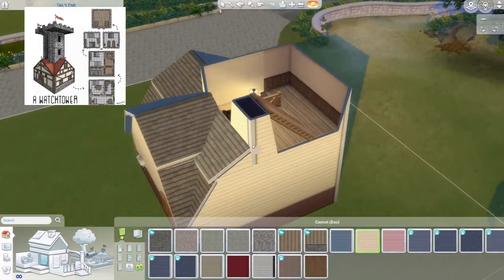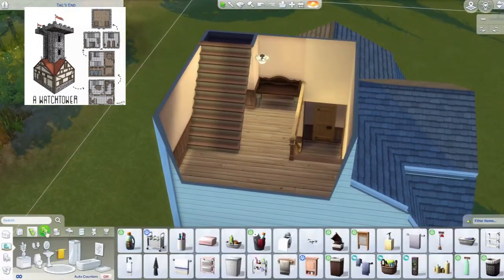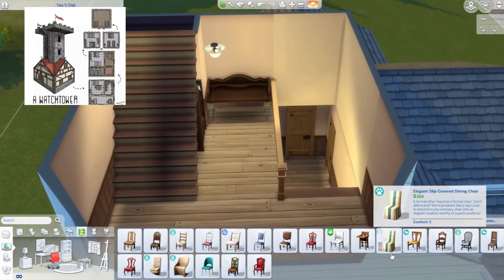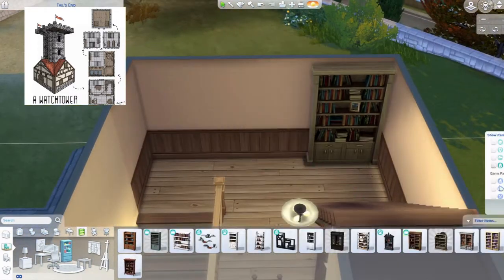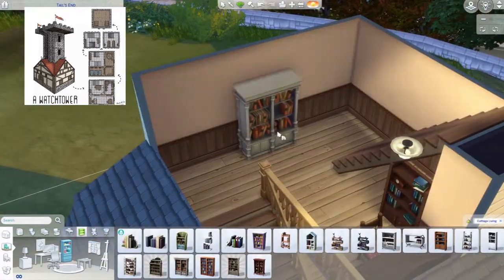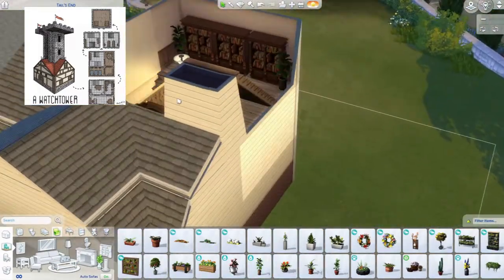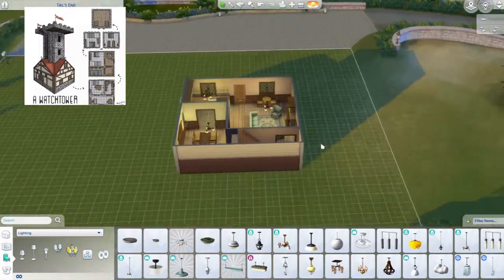There's a desk and bookcases in the office. I change one bookcase to a different one that fits the house better - sized it down so it fits under the stairs and put a few plants on either end. Same lighting as downstairs.